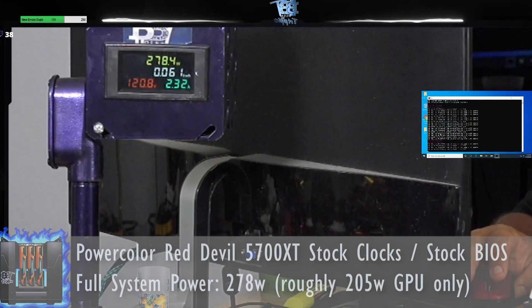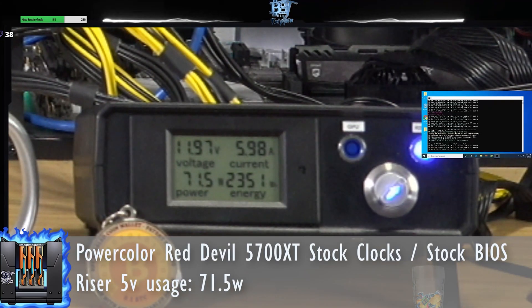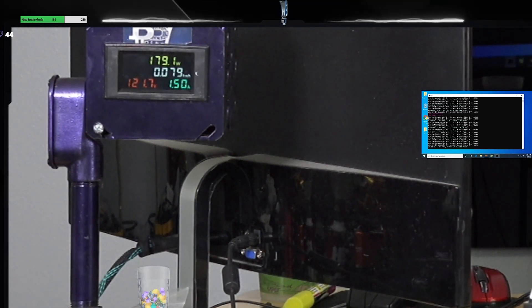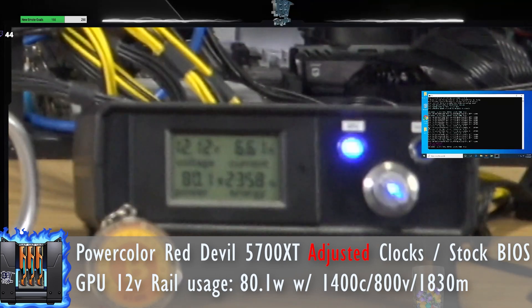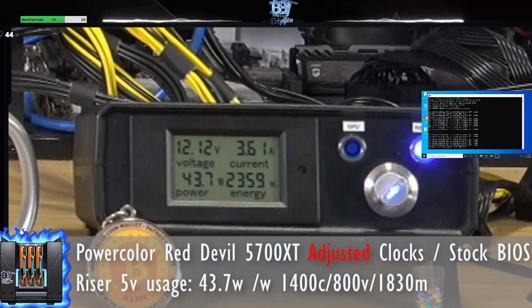It is important to note from prior testing of the 5700 XT that if you just plug it in and let it go without adjusting any configuration, your riser draw will be as much as 70 watts from the 5-volt lead, which could spell disaster for your cable and PSU. It is important to adjust your core megahertz and voltages down, which would reduce your power draw — from our observation — under 50 watts, staying well within the SATA/PATA specification.